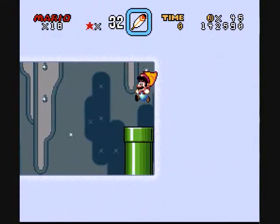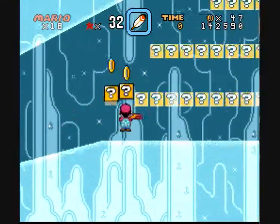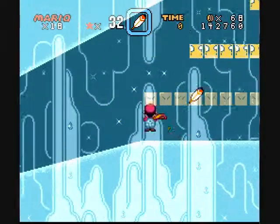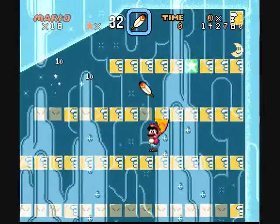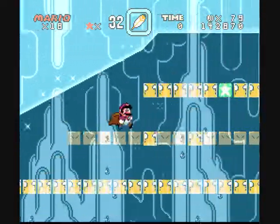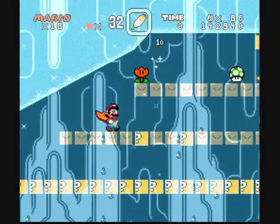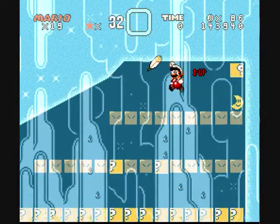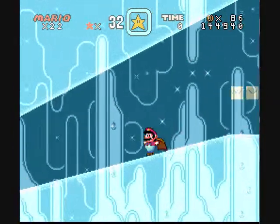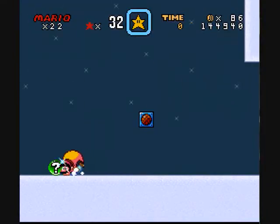Hidden Grotto — another carryover thing. It was basically just a big bonus area, as you can see, because it's all just coins. I used to have a message block in a box thing, but I guess I replaced it with the star one.